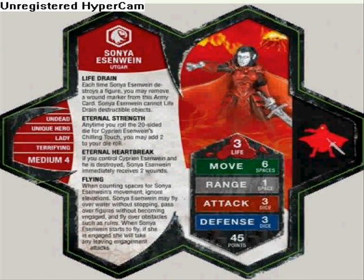Sonya. Life drain — you've heard that before. Eternal Strength: any time you roll a 20-sided die for Cypherine's Shilling Touch, you may add 2 to your die roll. Eternal Heartbreak: if you control Cypherine and he is destroyed, Sonya will receive 2 wounds because she's going to be sad — her husband is dead. She will take leaving engagement attacks because she has normal flying. 3 life, 6 move, 1 range, 3 attack, 3 defense, 45 points.